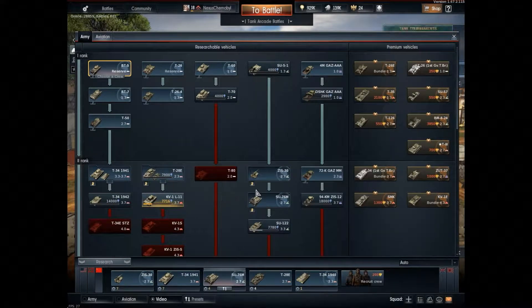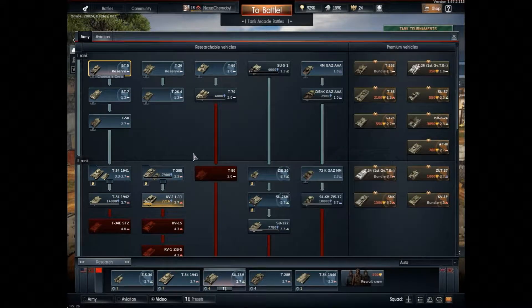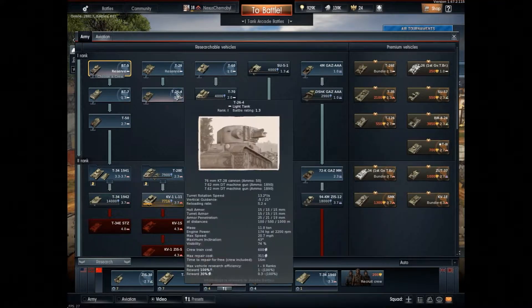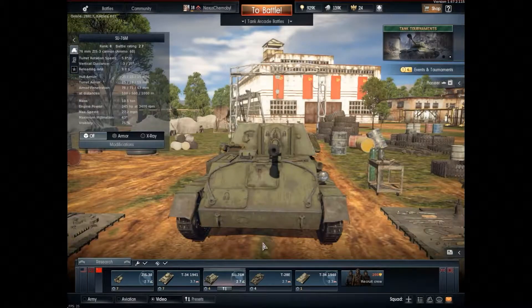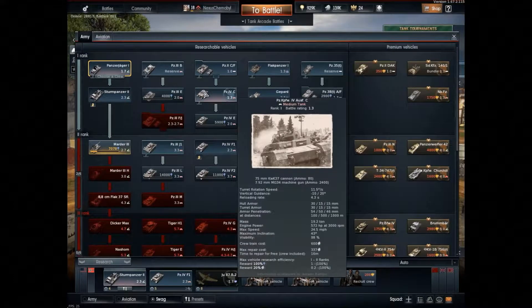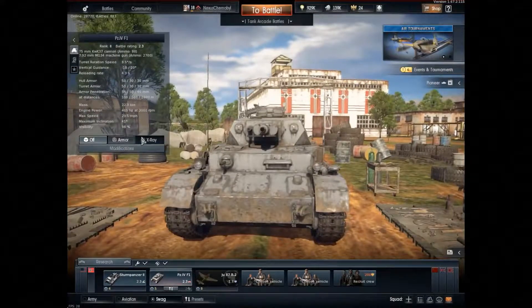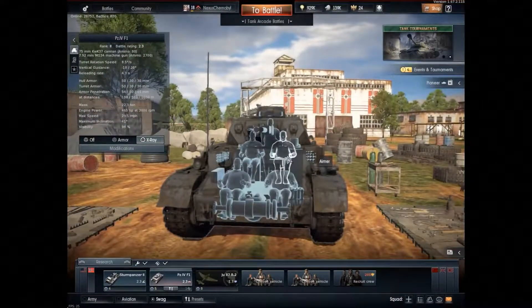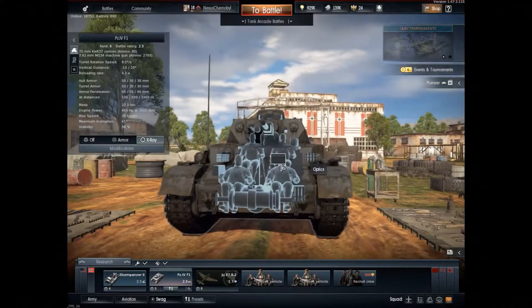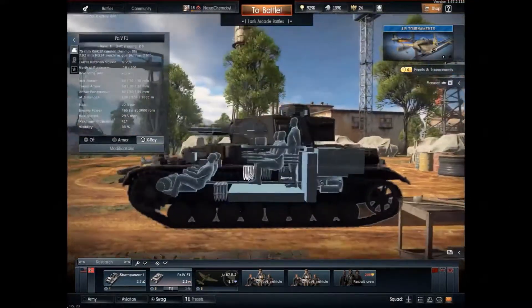The only thing you can possibly do with that shell is maybe kill a GAZ, because that has zero armor. The SU-51 is also a potential target. Basically anything else, we're screwed — even the T-60, the worst tank in the game, we're not going to be able to penetrate. T-26 gets 4mm with HEAT. If you can find a Panzer IV C, use heat shells and hit center of mass — that's how you kill one. You kill the driver, kill the gunner with a direct headshot or under the optics, right in the neck.